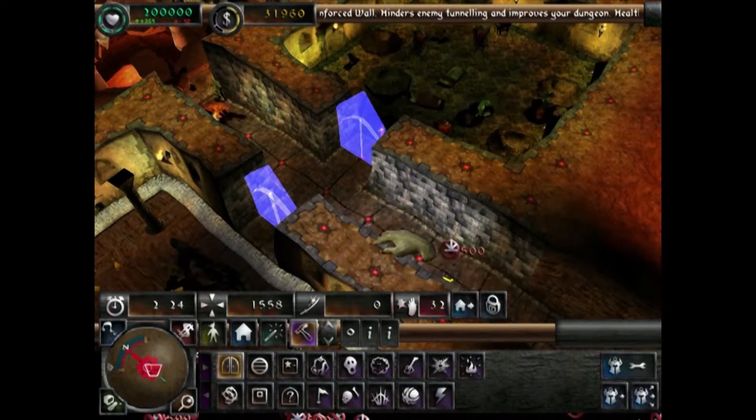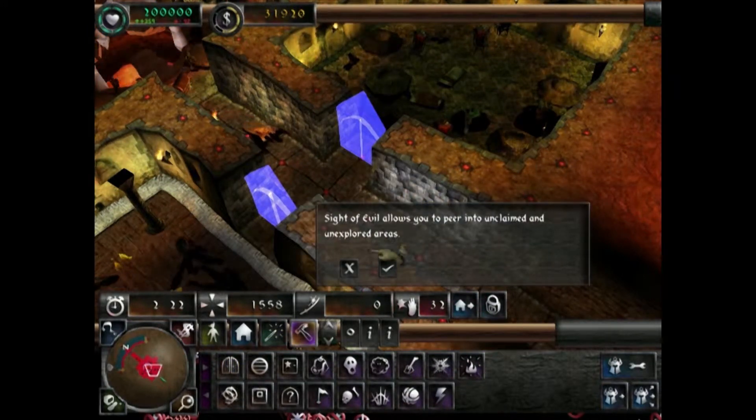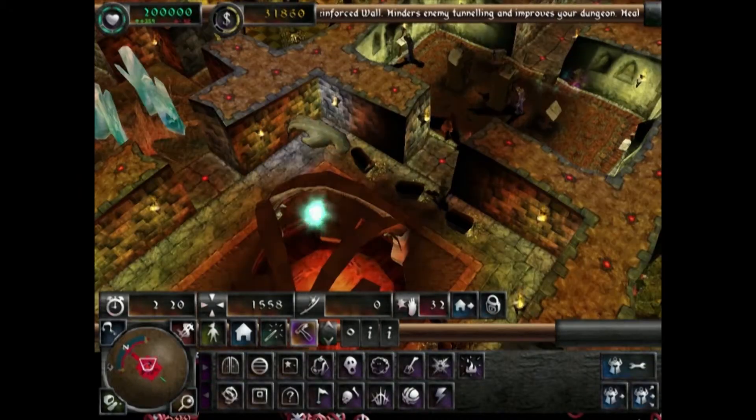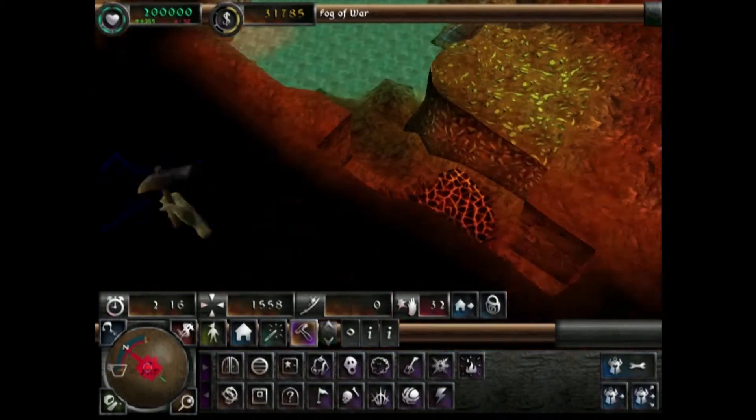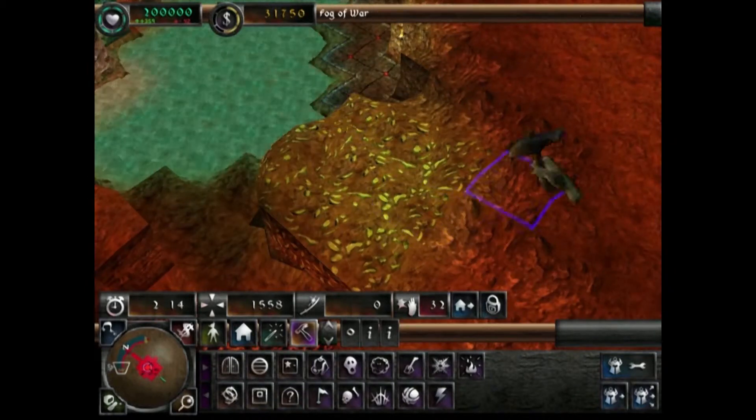A new spell has been researched — Side of Evil. Side of Evil lets you view into unexplored territory, which is great. I've just realized that my creatures are currently claiming everything.